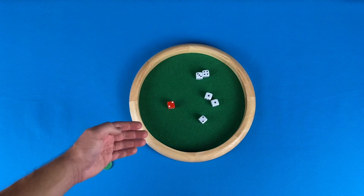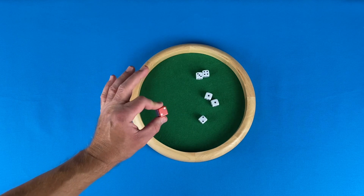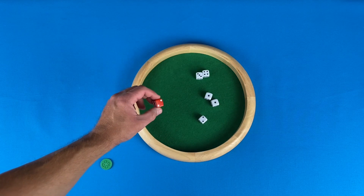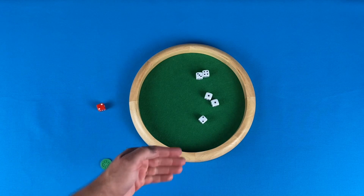The first thing you need to know is that this special colored die is called the boss die, and it is used to determine which dice can be promoted from the roll to the bucket. For this first rule, the player has a two on the boss die. There are two ways to promote dice.